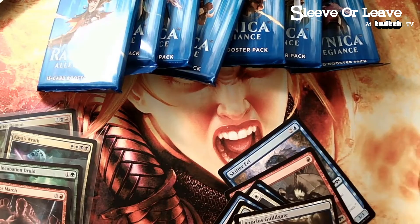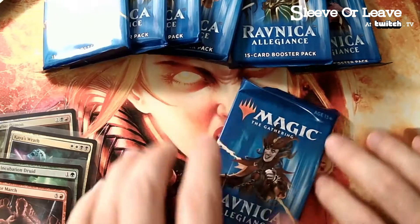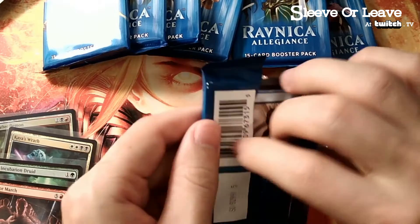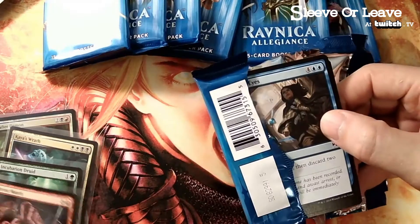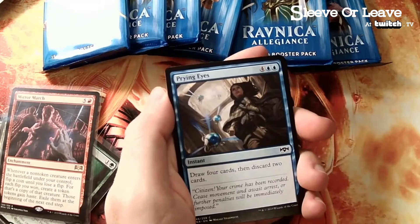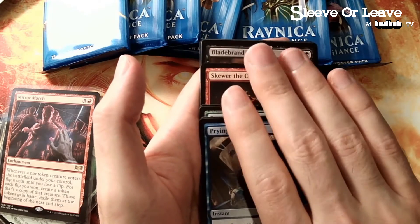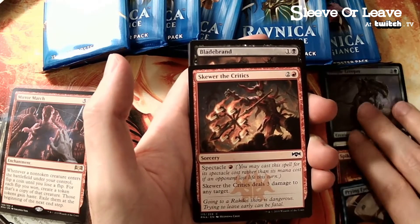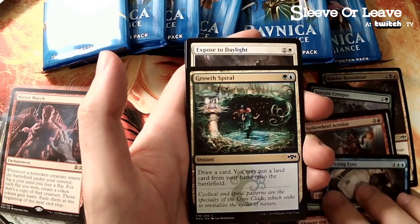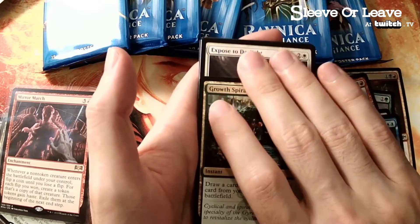We gotta keep opening until we get something a little bit spicier from these packs. Is Breeding Pool in Ravnica Allegiance? Just got a set of the Throne of Eldraine Brawl decks - I need more Breeding Pools, none of them have it. Skewer the Critics gets a fair amount of play still - I'm seeing a lot of Mono Red Burn in Historic doing well. Love the Growth Spiral - remember when we were looking for Growth Spiral forever in the Guilds of Ravnica packs? Love the Growth Spiral.